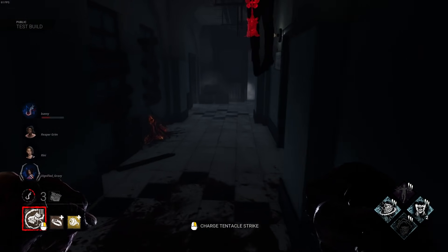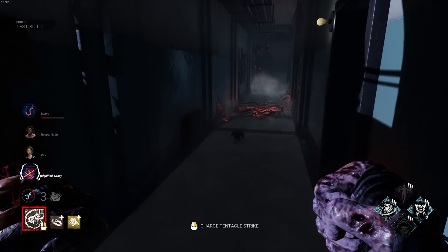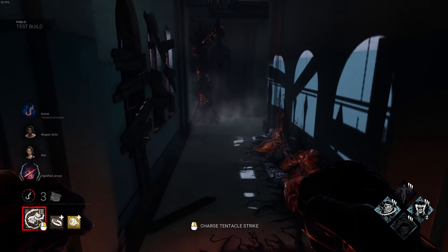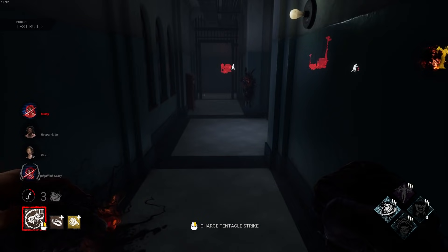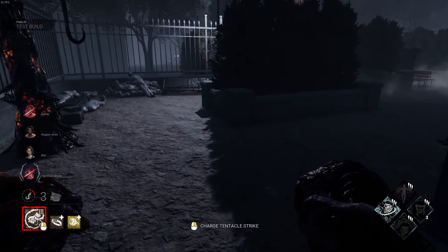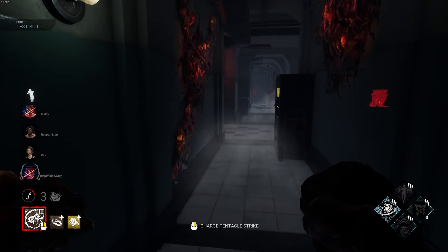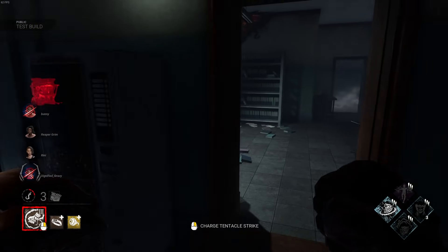Rotten Fields is almost completely open and players hated that map. Many new players don't know how big the Pale Rose was before it was made smaller. But to get an idea, the devs never adjusted the gen spawns by much, which is why you see the hatch and gen spawn right next to the wall at some points, unlike every other map in the game.